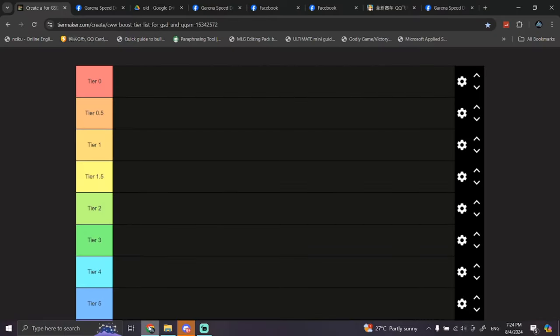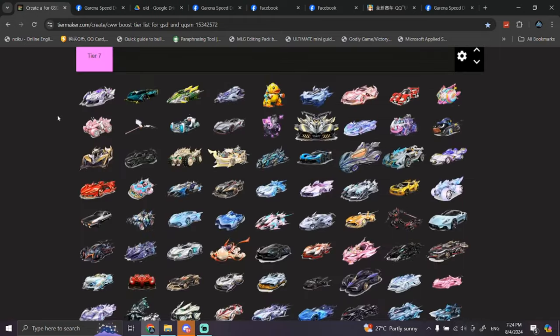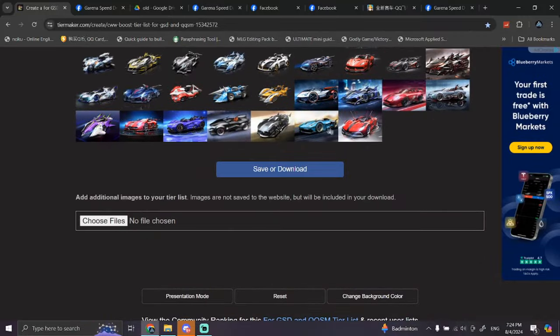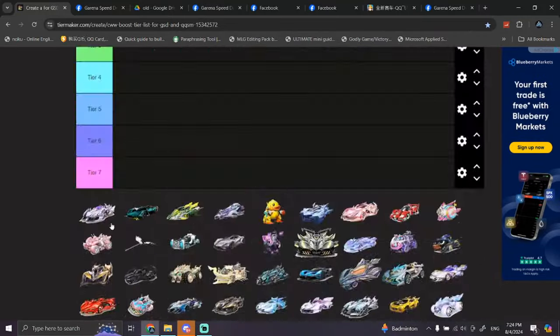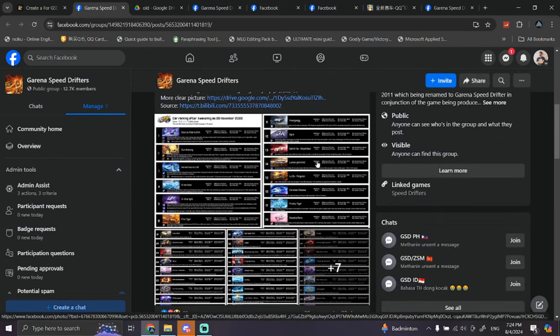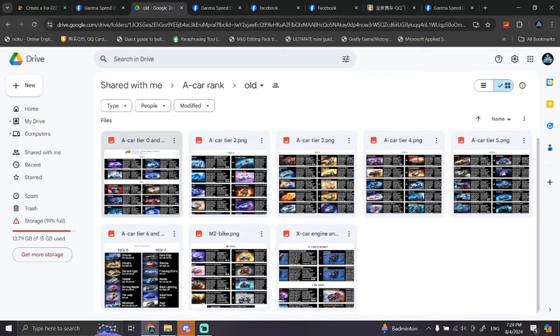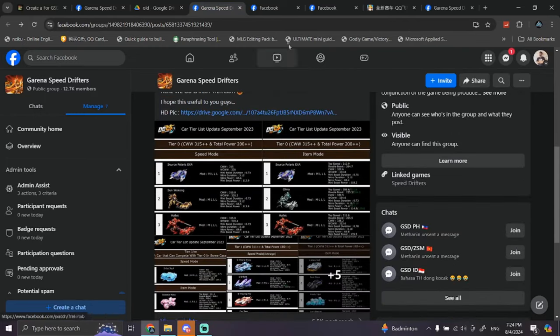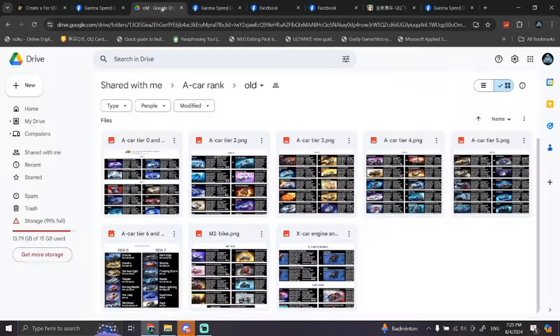Alright guys, it's time to do a new tier list — it's been so long since we've had a tier list for our A-car and T-car. We have all the cars here up until the latest T-car, T7, from the oldest which was Hunter. This ranking tier list I will compare with other old tier lists like Taffy's old tier list and the older ones from before the awakening. I will also compare with Ardi's tier list. By the way, this is a speed tier list — the item tier list I'll do another time. I have like five different references here.